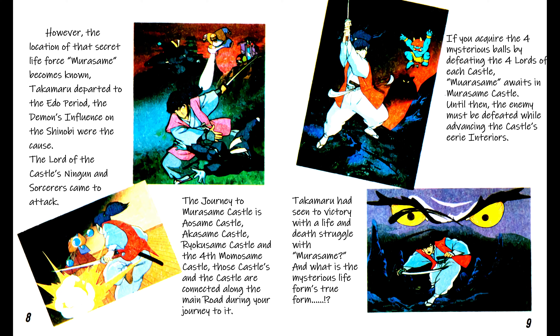In order to test the authenticity of the rumors regarding the assault in this castle town, the young fencing swordsman instructor Takamaru had been sent on a secret mission to this castle town. However, the location of that secret life force Murasama becomes known, and Takamaru departed to the Edo period Japan — the demon's influence on the shinobi were the cause. A shinobi is basically a Japanese assassin, but the real meaning is stealth, based on grammar. The lord of the castles' Ningun and sorcerers came to attack. Ningun is a combination of stealth or endurance and army or force — based on two Japanese kanji, it would perhaps better translate to 'stealth force.'